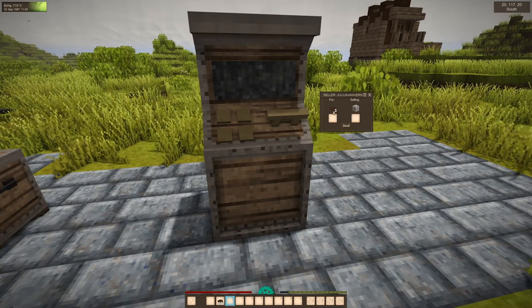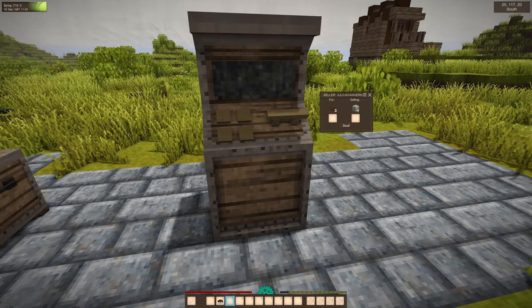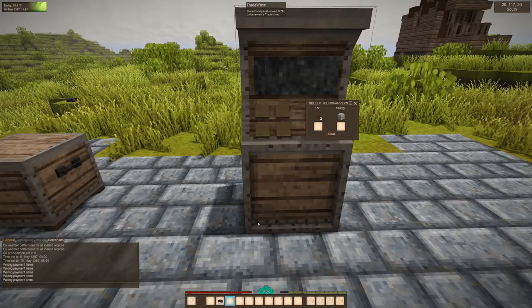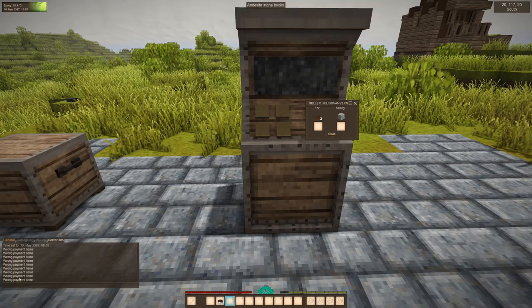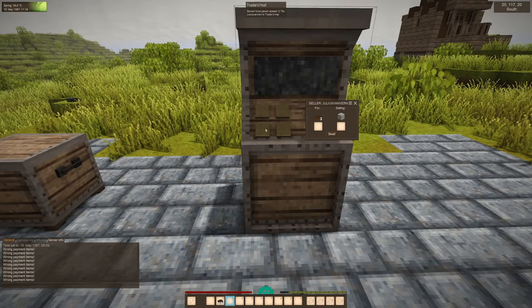Here you can see three rusty gears for one cobblestone. It is not possible to buy something at your own store. When you try it, you can see in the left corner the commands in your server info log.